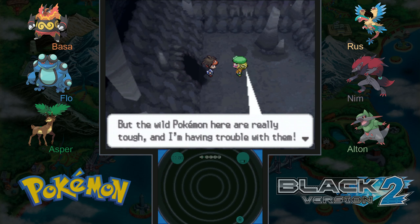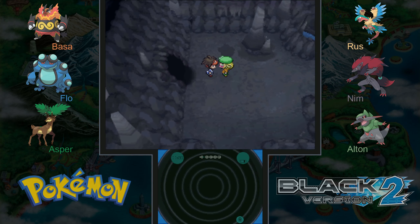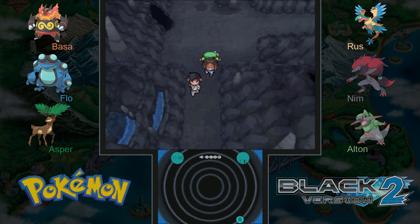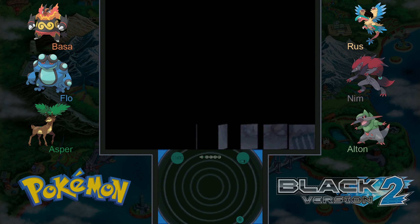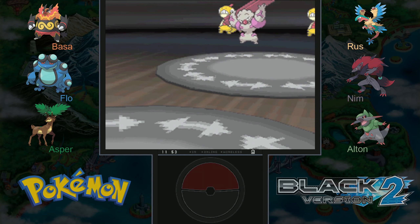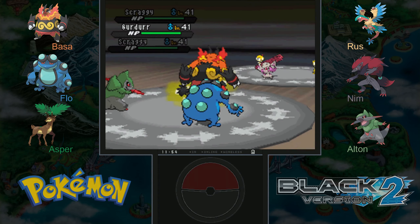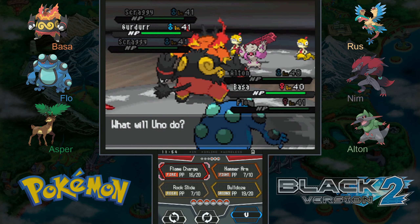It's Bianca! 'You know what, there's something I want to investigate here in reversal mountain but the wild Pokemon are really tough. I'm having trouble with them. Could you come with me please?' Sure! She'll have her Pokemon — it's going to be a double battle thing, that's cool. Can we face this guy in a double battle? 'I will read your mind and predict your every move.' Good luck with that! Oh, is this a rotation battle? It's not fighting with Bianca, at least in this one.